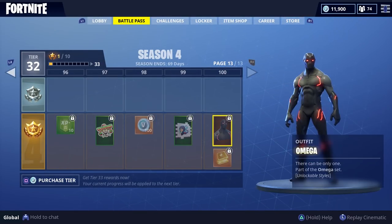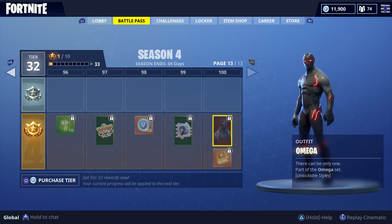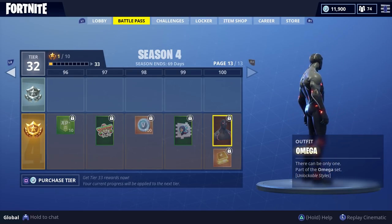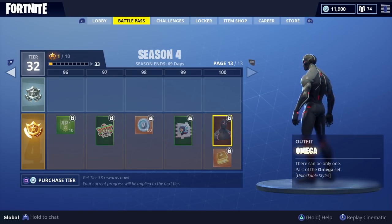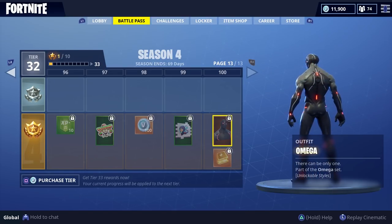Also if you look at the battle pass all the way at the end, there's Mr. Omega. His description says 'there can only be one,' part of the Omega set — and he also has unlockable styles. At level 100, I'm assuming you would have to get all the way there in order to unlock all his gear. That's just an assumption — no clue exactly how it works, but it would be pretty cool.